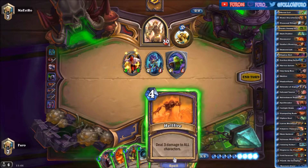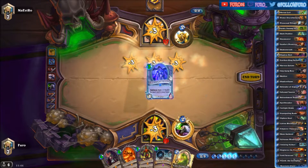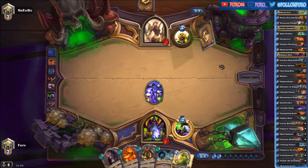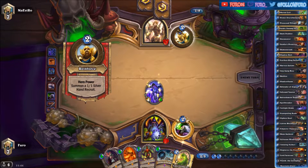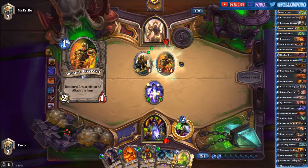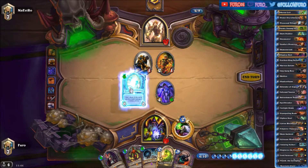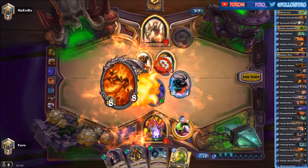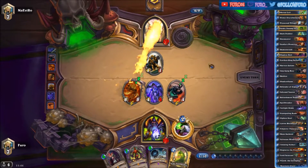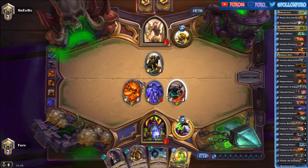Now we are in a good position. We can drop the Hellfire and then play the Twilight Drake. We are not drawing another card because we are at 16, and since he is playing an aggro deck he is going to the face all the time. The Ragnaros is also an in-game boss and we are killing his minion. No need to go to the face in this situation — if he has too many minions on the board he will buff them again and then we are down.